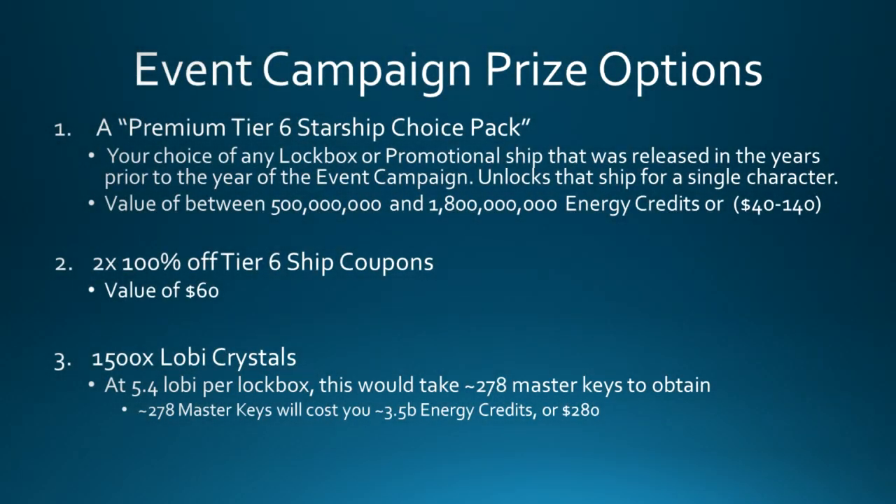Now let's look at the event campaign prizes. You have three choices and the first is by far the most popular: the Premium Tier 6 Starship Choice Pack. This gives you your choice of any lockbox or promotional ship released in years prior to the event campaign year, unlocking it for a single character. The value varies significantly — the cheapest lockbox ships are usually in the 500-600 million EC range, around $40 US, while the most expensive promo and lockbox ships can be about 1.8 billion EC or around $140.